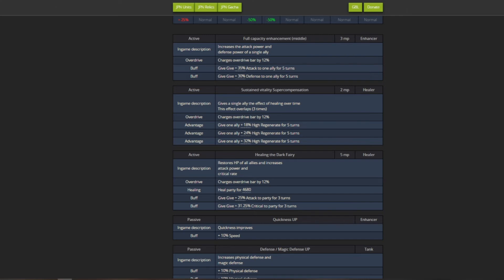The next skill is a 2MP healer skill giving one ally a healing over time regen effect. This ability stacks - you can apply it multiple times to the same unit and each stack increases the regen, going from 18% to 24% to 32%. For just 2MP lasting five turns, this is very good value and makes Christmas Mare's healing kit look very strong.